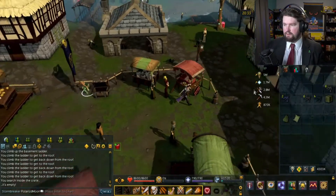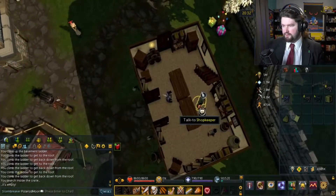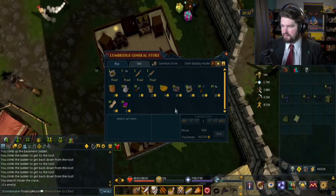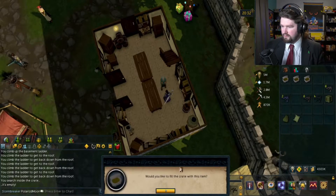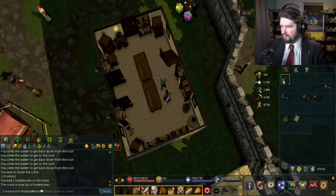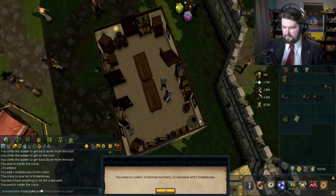I'm gonna have to make the hatchets myself, probably. Let's buy some tinderboxes — there we go, I'll take that free one and buy two more. Use on the crate. 'You fill the crate.' And then I need ten bronze hatchets and ten mackerel — do I have mackerel? Or am I gonna have to catch those?